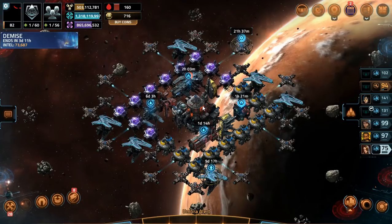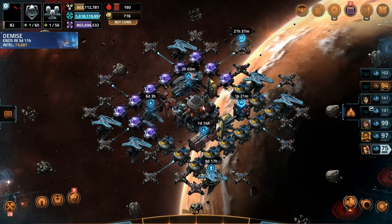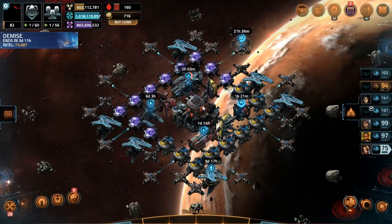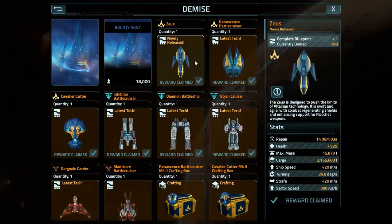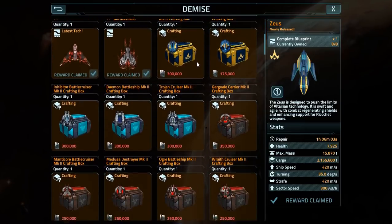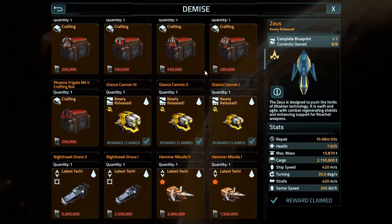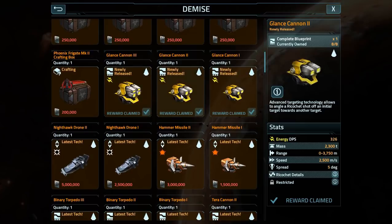The prize recommendations list is solely based on new technology and moving forwards. It will more or less cover the primary events, as well as what I'd expect you to build in the same time frame. So first off, pick up the Zeus for two million intel. Will it be worth it? So far I haven't had any problems with it. Second, pick up the glance cannon one, three, then two.